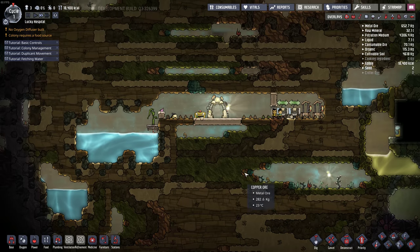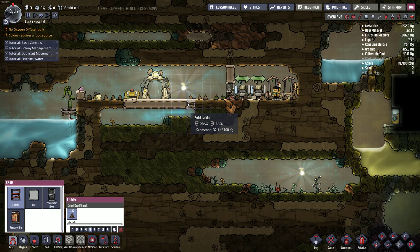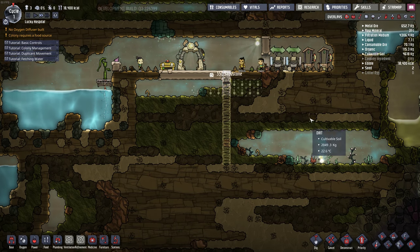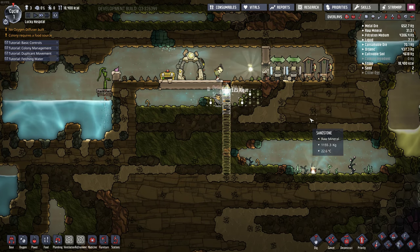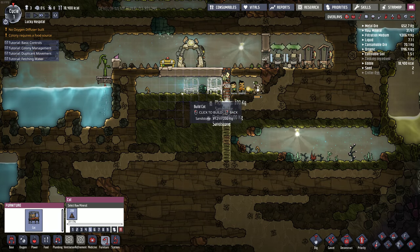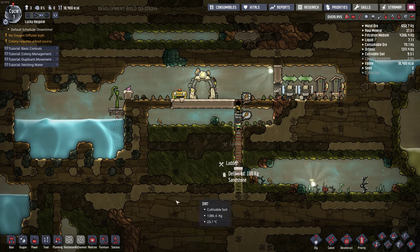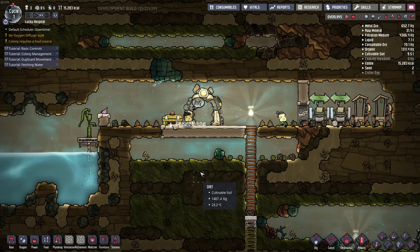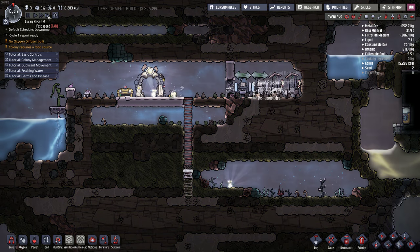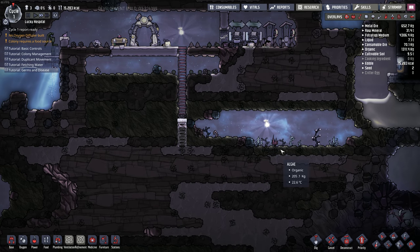I guess we'll start digging down here. I want to get down here and get all this free food. Let's do a ladder here. Get into the algae a little bit here. And I like to get bedrooms during the first cycle too — this probably won't be the permanent place but I'll just chuck them in here. Oh, they can't get in there — never mind. Let's put the beds... oh, it's too late. They're already eating and I'm going to sleep soon. I'll use super speed during the night time — not the whole night, but then we can plan out what we're going to do here.